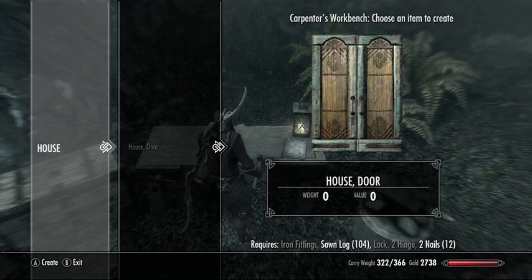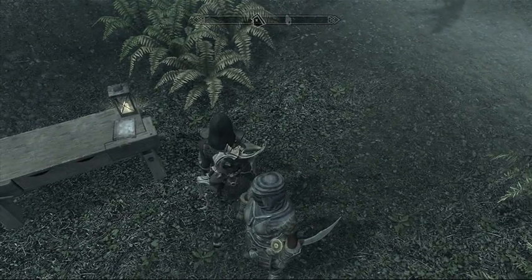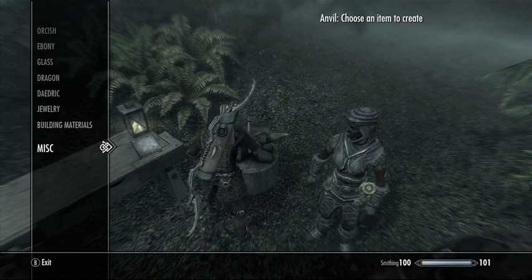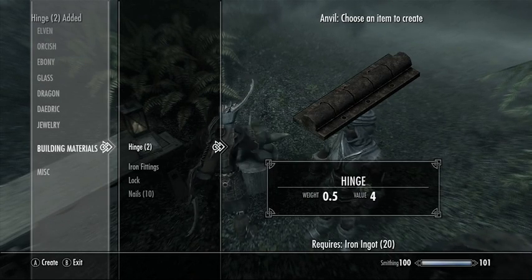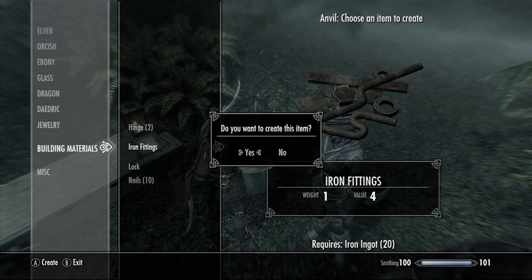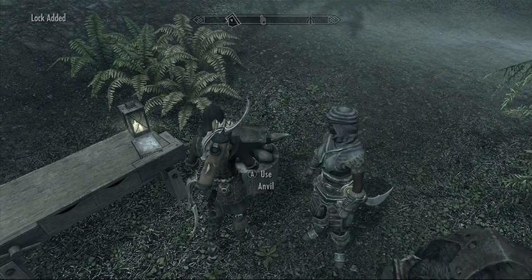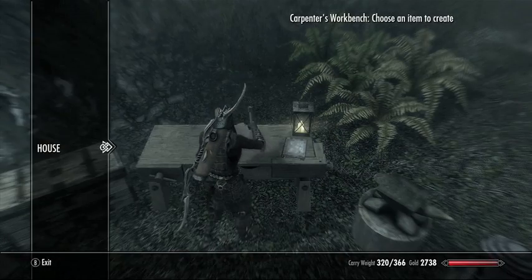Oh no - I need all kinds of stuff for a door! I think I need fittings and a lock and two hinges. Making two hinges - we're good with hinges. And then iron fittings and a lock. I think we're good. I don't think I need any more nails or anything like that.